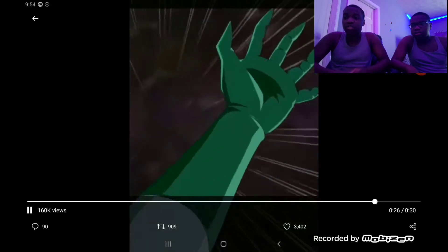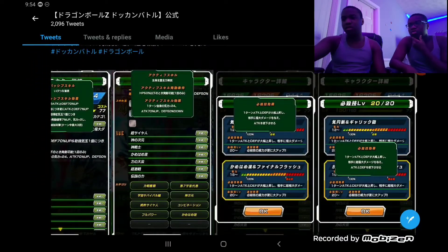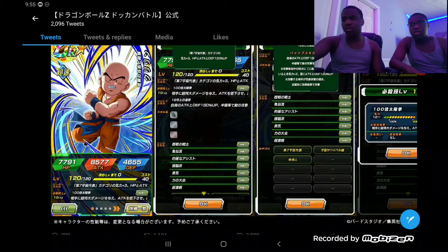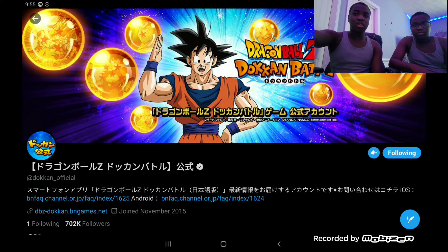They have pretty good super attacks for free-to-play units if that's the case. We got a new unit — a new Krillin — with super attacks. Okay so there's info. They are LR — they're physical. They raise attack and defense for one turn, maybe greatly raised. We'll check the translations. We can come back when we have the info for them.